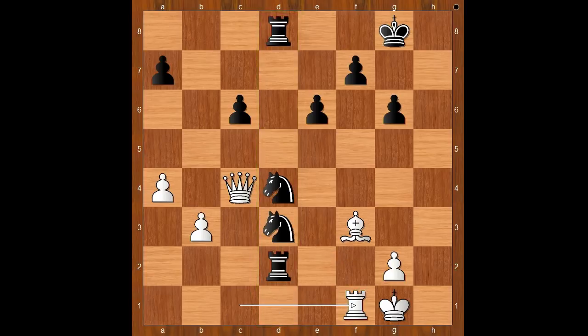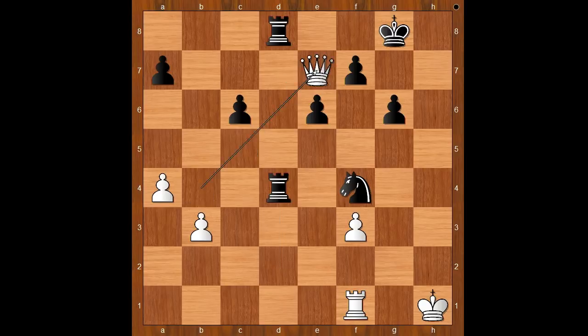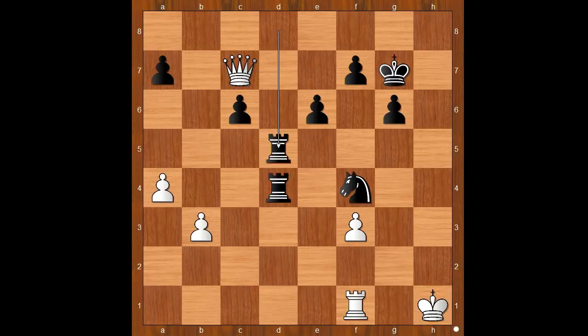Rook to f1, knight to e5, queen to b4 attacking the rook. Knight from e takes on f3, g takes on f3, knight to e2 check, king to h2, knight to f4 discovered check, king to h1, rook from d2 to d4 attacking and defending. Queen to e7, king to g7, queen to c7 attacking the pawn on c6. How to defend the pawn? Lasker trained his eyes on the white king. Rook from d8 to d5 was played. Rook to e1, rook to g5 — can you see the idea behind this move?